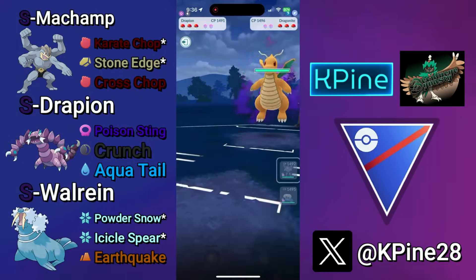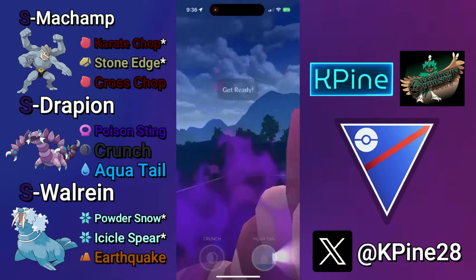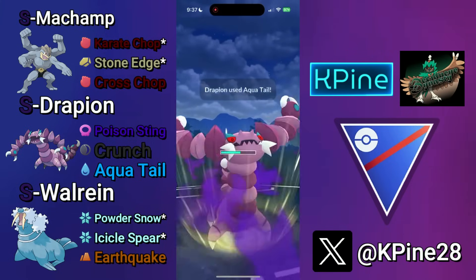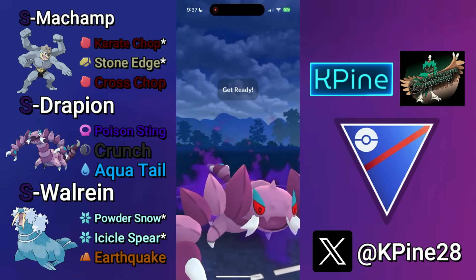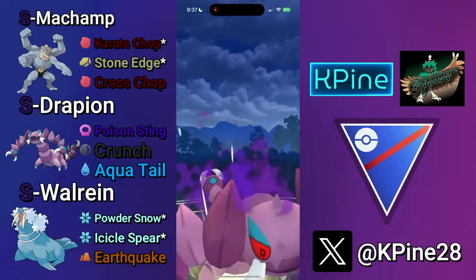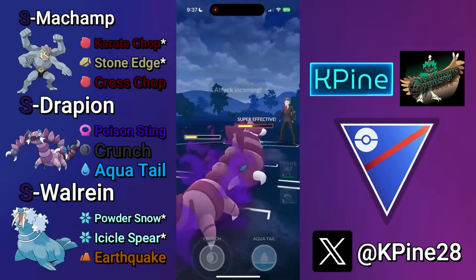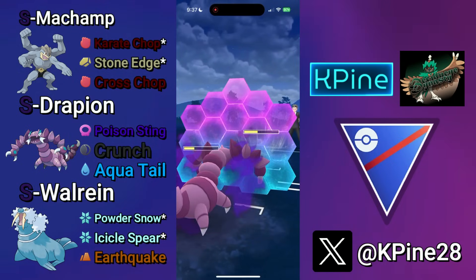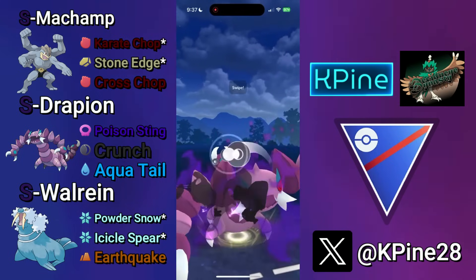Next battle — Shadow Dragonite lead. We're going to safe swap into Drapion right away, build up to the Crunch and bait with the Aqua Tail. There's absolutely no reason a Shadow Dragonite will let go of that Crunch as it will essentially one-shot them. So just the threat of all that damage plus the fact that it's a Shadow Dragonite causes them to respect that Aqua Tail. Once they shield the Aqua Tail, if they stay in, you'll be able to reach a Crunch before they Dragon Breath you down.